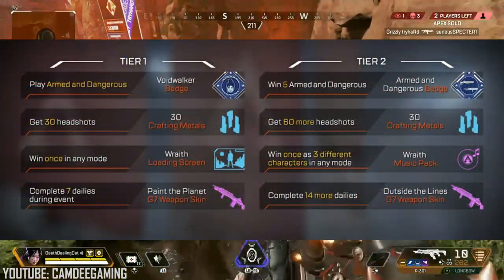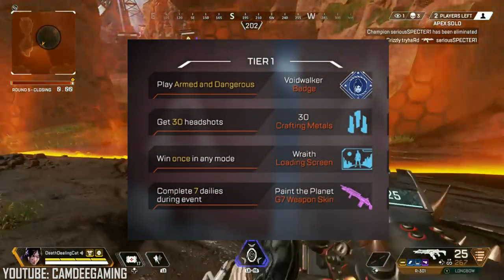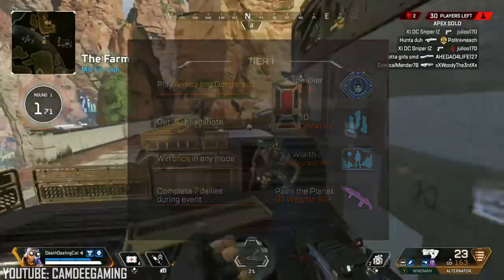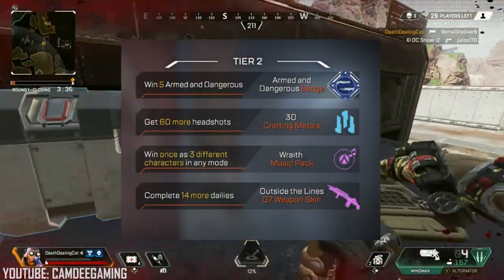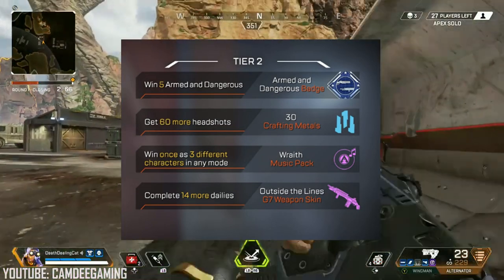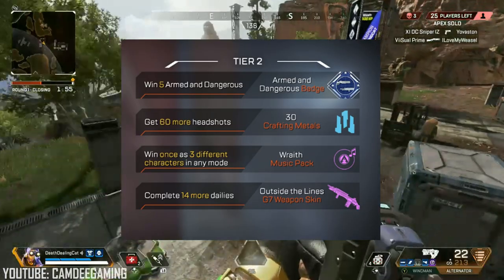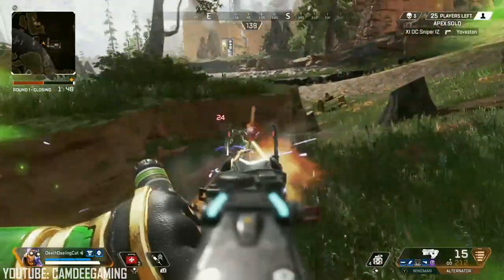The free loot is broken down into two tiers, each with four challenges and corresponding unlocks. Tier 1 has pretty basic requirements: play Armed and Dangerous for a Voidwalker badge; get 30 headshots for 30 crafting medals; win once in any mode for a Wraith loading screen; and complete seven dailies during the event for a G7 skin. Tier 2 ups the ante: win 5 Armed and Dangerous games for a badge; get 60 more headshots (90 total) for 30 more crafting medals; win once as three different characters in any mode for a Wraith music pack; and complete 14 more dailies (21 total) for another G7 skin.